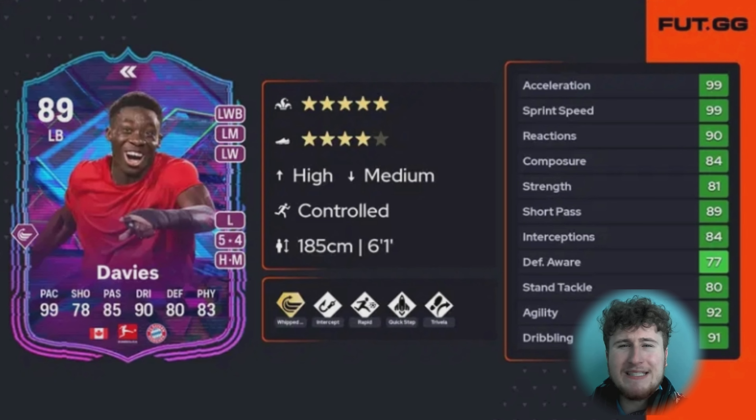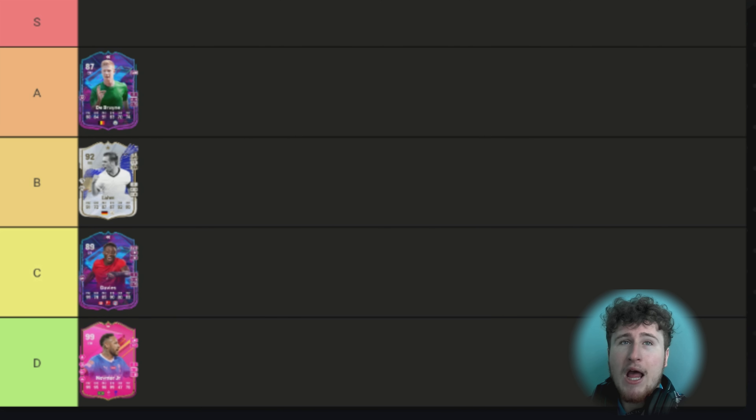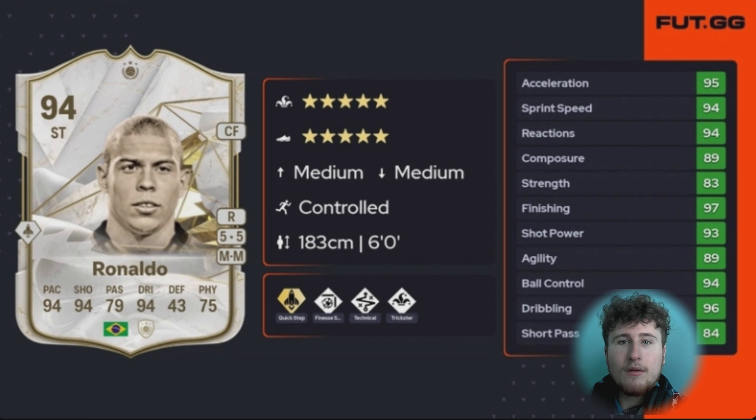Next is this Alphonso Davies flashback card. When he first came out a lot of people said he was overpriced, but when you actually used him it was a really nice card. He had Rapid, Quick Step, and 99 pace — one of the first 99 pace cards of the year. Had Intercept and Whip Pass Plus as well. In terms of club legends he wasn't quite one of my best — I think I had about 300 games. I'd go C tier with him, but I did still quite enjoy him.